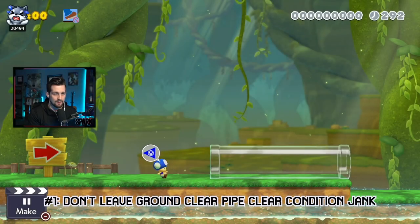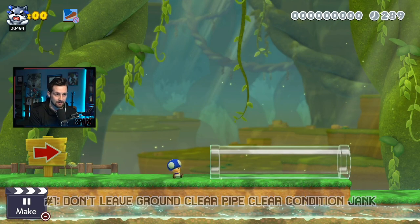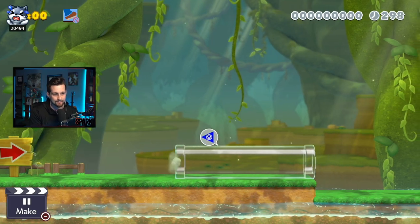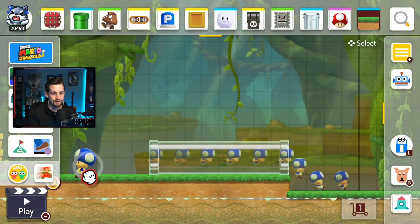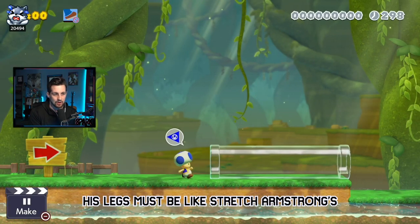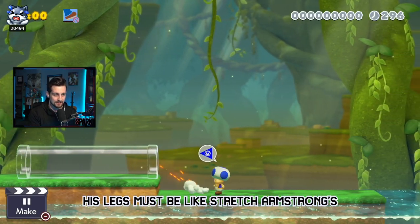Glitch number one: there is a clear condition of which you cannot leave the ground. So if I leave the ground like this, the clear condition goes away from my head — I can't complete the level. Same deal if I go through this pipe. However, if you are big Mario or big toad and you go through this pipe, you can still keep the clear condition as you drop down.